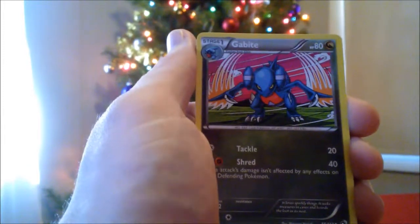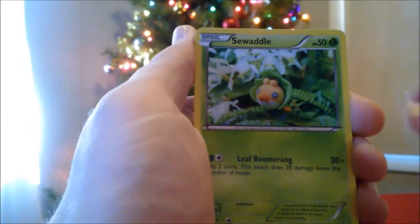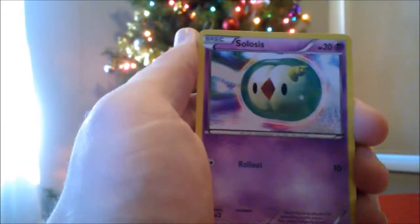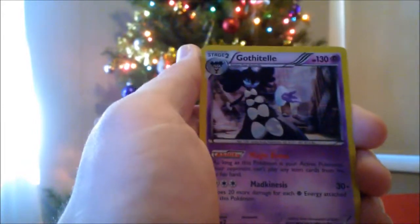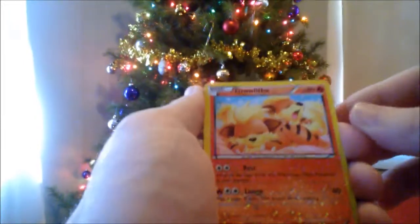I will send you those two codes. Gabite, Spiritum, Gothita, Sawaddle, Piplup, Solosis, a Hollow Gothetale, Zatu, and Growlithe, and Teddiursa.